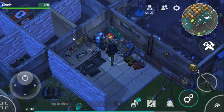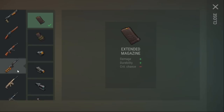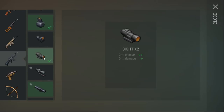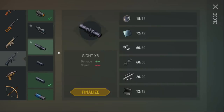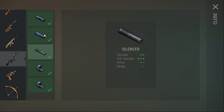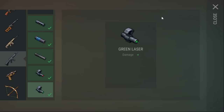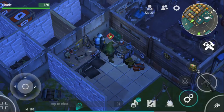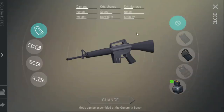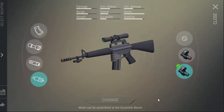Mod wise, I believe I've actually still got a couple left to finalise so let's do that now. I've made a fair few of the magazines, we also have the X2 scope, just finished the X8, and then we've got the handmade silencer, the full silencer, a red laser and the green laser. The M16 actually undergoes the least physical change from all the mods than every other gun in the game - we're going to go from this to this, so it's not actually a major change.